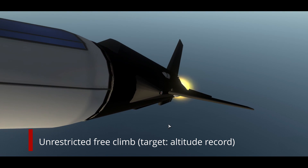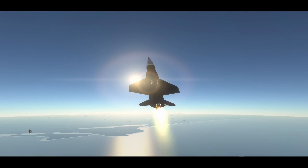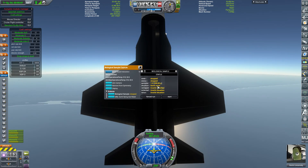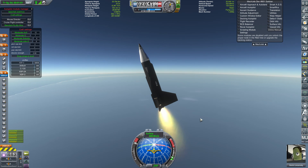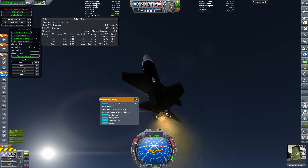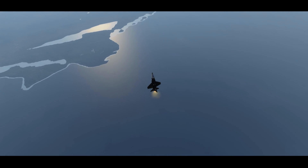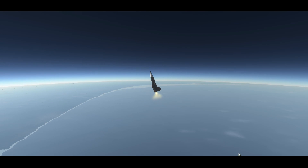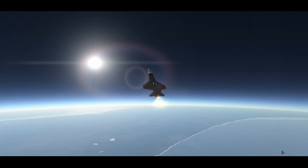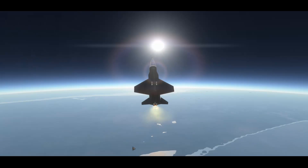We've done our speed run in flight 1. Flight 2 is the altitude run. Just like flight 1 was an unrestricted speed run, flight 2 is an unrestricted climb — we're trying to see how high we can go. You can tell that even with a very high angle of attack, this thing will still continue to accelerate going almost straight up. It's got quite impressive power, and we are using three XLR-11s, unlike the dash 2 which was a single engine variant.